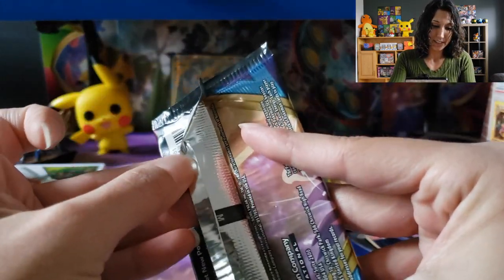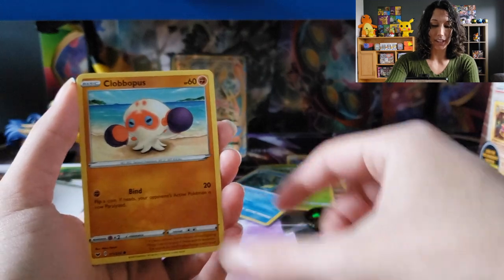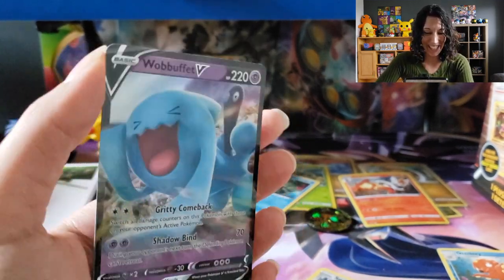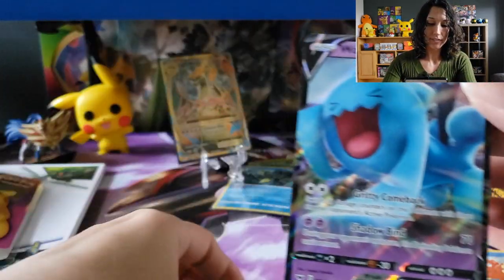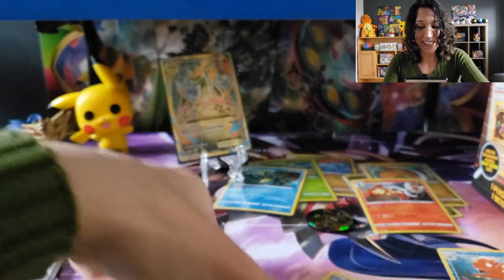Let's go with the Sword and Shield — love that. A lot of packs in this lunchbox. Electric Energy — I like it, a lot of Electric Energy in this opening. Pokégear 3.0 — we got three! Yamper, Lapras, Togedemaru, Clobbopus. Ooh, Starly — I love him, he's up eating berries in the tree. Oh, Wobbuffet V! We'll take it. Awesome — we got Wobbuffet! Wobbuffet blasting off again with Team Rocket coming through. He's got Gritty Comeback. Team Rocket never gave up, so this makes sense for Wobbuffet. Very nice.